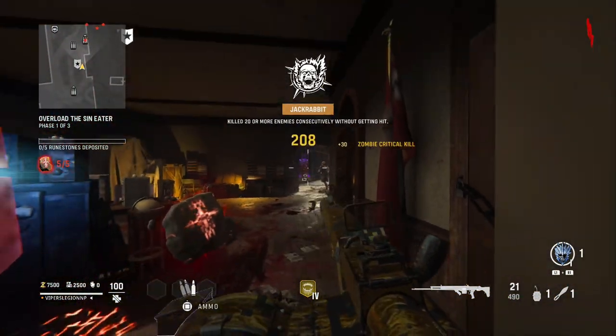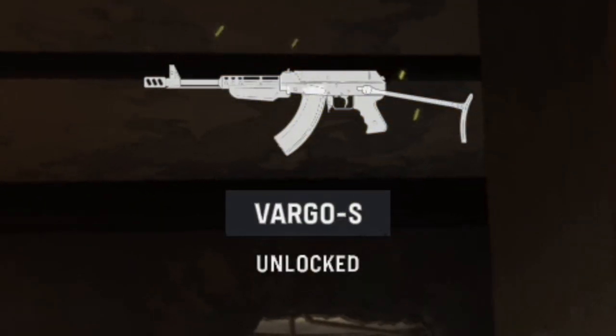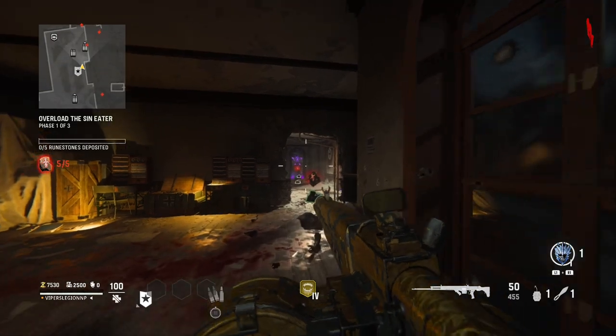Eventually, you will have killed 20 or more enemies without being hit 50 times with an AR, and a prompt on screen will notify you to let you know that you've unlocked the Vargo S.